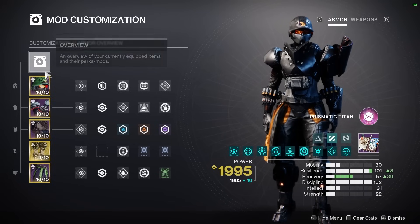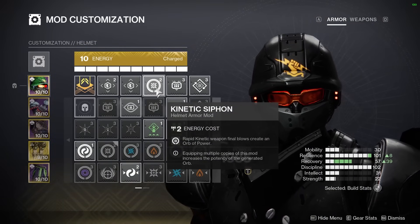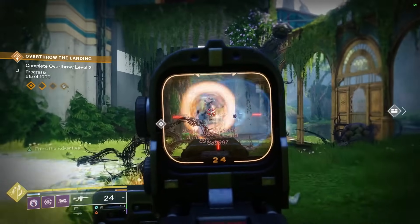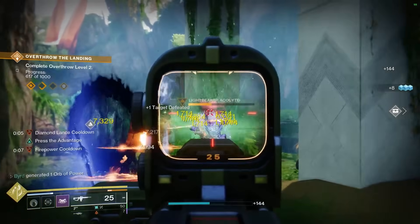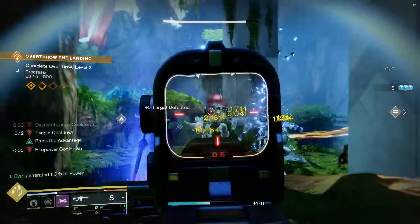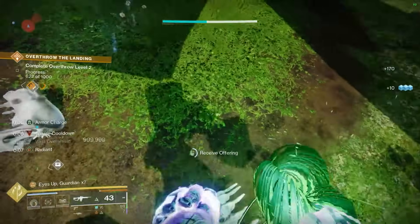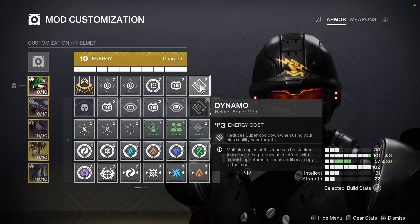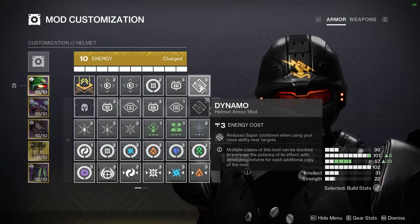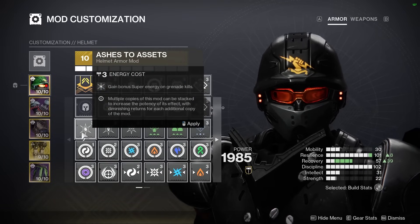Now let's talk about some of the mods for this setup. On the helmet I'm using Kinetic Siphon — rapid kinetic final blows create an orb of power, feeding my Khvostov's ricochet shots, feeding that fragment to give me overshield, and feeding my artifact to give me Radiant. Heavy Ammo Finder is always nice to keep up heavy weapon ammo. I'm also using Dynamo because I should be activating my barricade near targets nearly all the time. This could probably be swapped out for Ashes to Assets since you'll be throwing a lot of grenades as well.